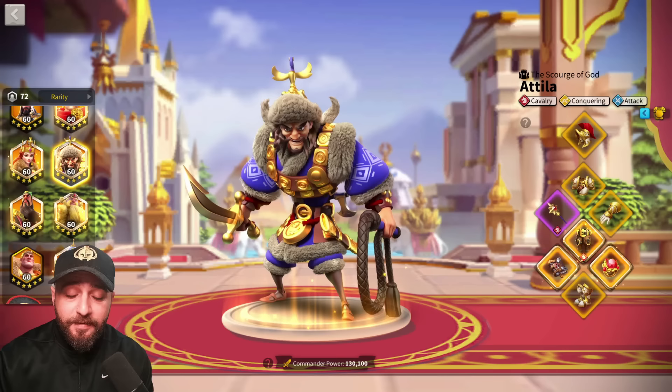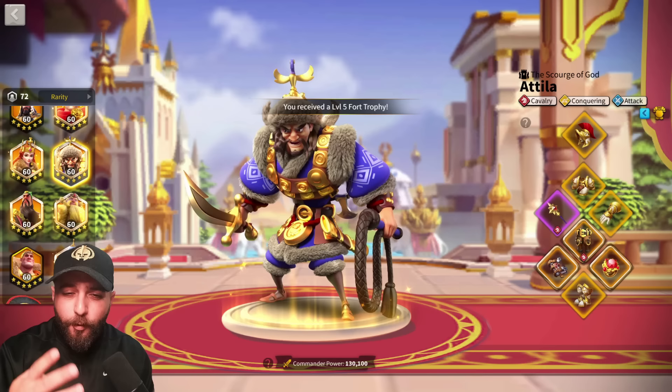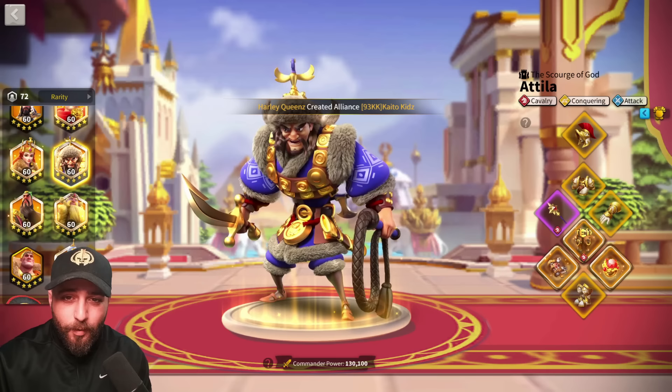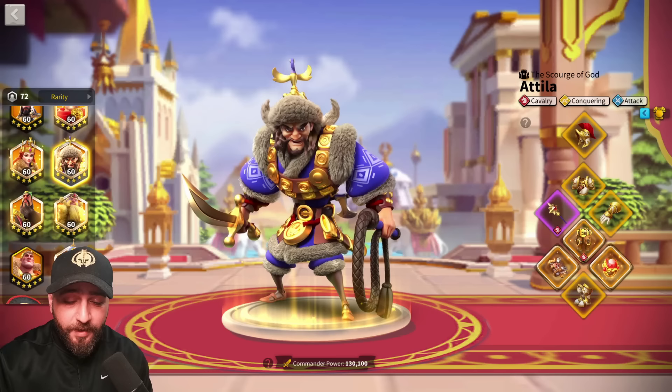They deal a lot of damage but they do it very, very slowly. My recommendation is: without having at least four high-skill-damage marches suitable for open field, don't build toward Attila/Takeda or Pakal/Harald. When you try to migrate, alliances will ask for screenshots of your commanders, and if they see Attila/Takeda and Pakal/Harald instead of Guan/Scipio and XY/Nevsky, they'll question your setup. For open field you need to deal a lot of damage fast with high skill damage.